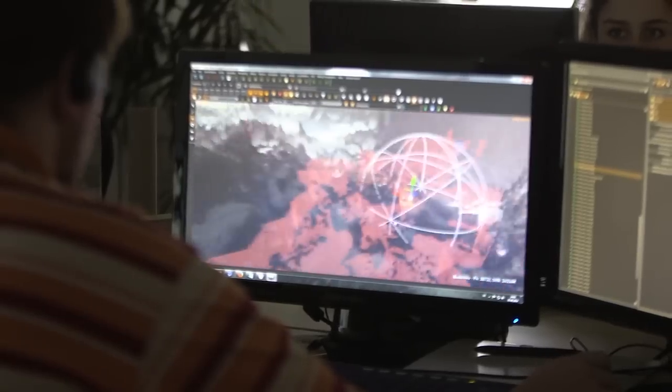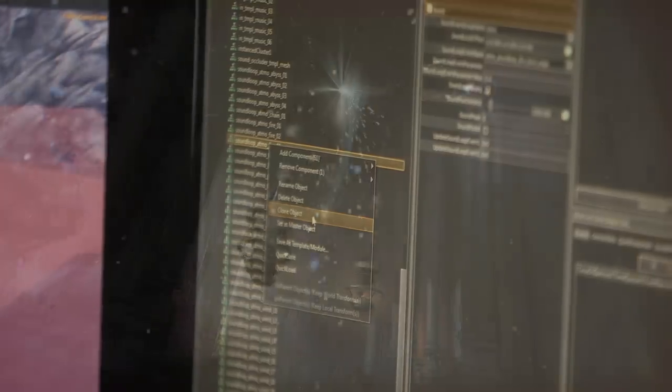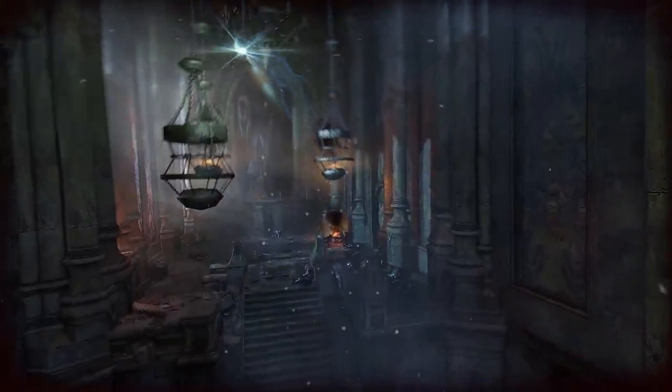We put a lot of effort into a new lighting and material system. Lighting really makes the difference on the current generation of gaming hardware, and that's what the artists really try to push. Fledge is currently capable of handling hundreds of dynamic lights, all casting shadows and projected textures.